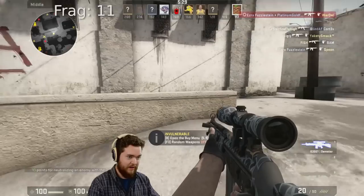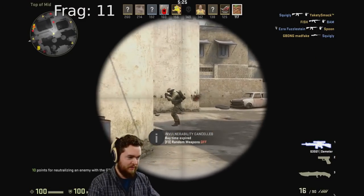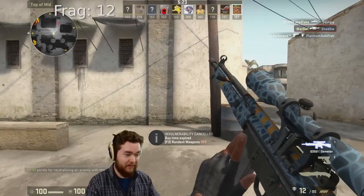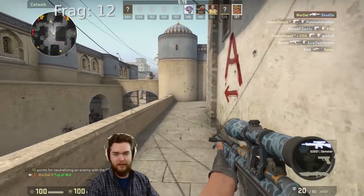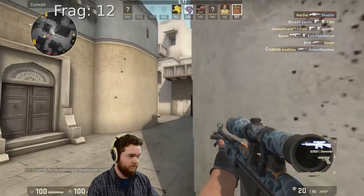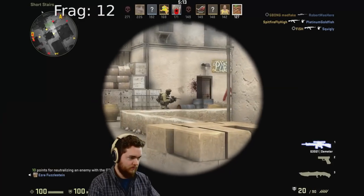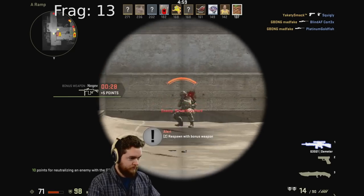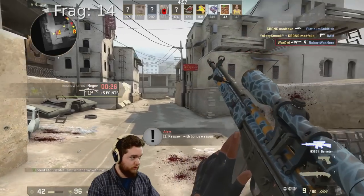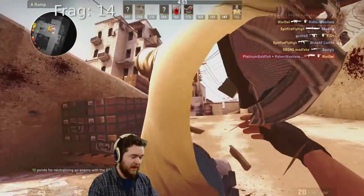I think he thinks he's good right now. Should we tell him? Let's not tell him. Let's let him have his day. You're so good, buddy. Oh, that sounded sarcastic — now I sound like a jerk. What am I at right now? 14 — that's not bad.